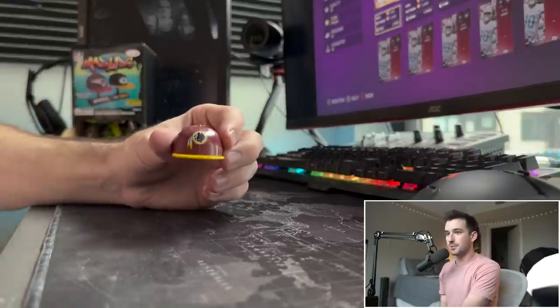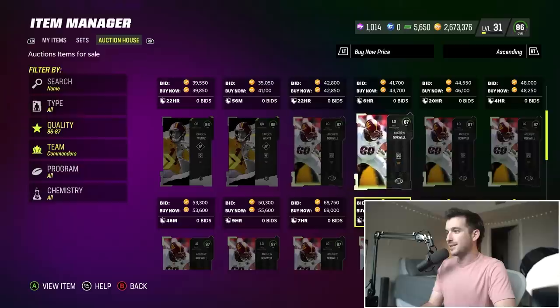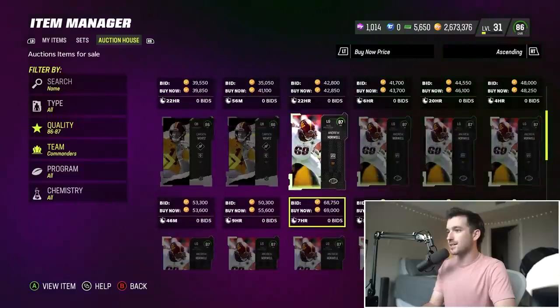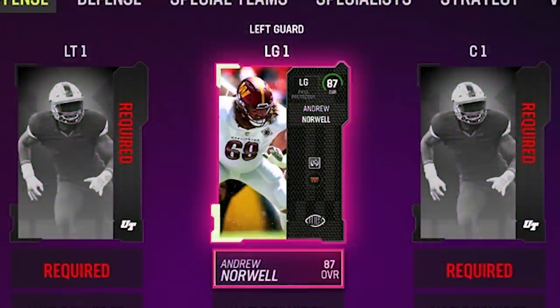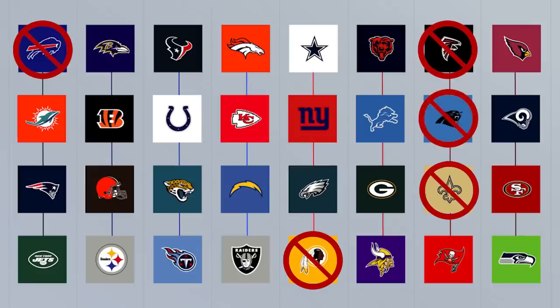Oh no, we've already got a duplicate — another Washington Commanders player. That's gonna make it much more difficult to achieve our goal, but I guess that means we're gonna have to get creative. This is maybe a good time for a left guard on the team — 87 overall Andrew Norwell looks like a great card. But in six helmets we still only got five teams.